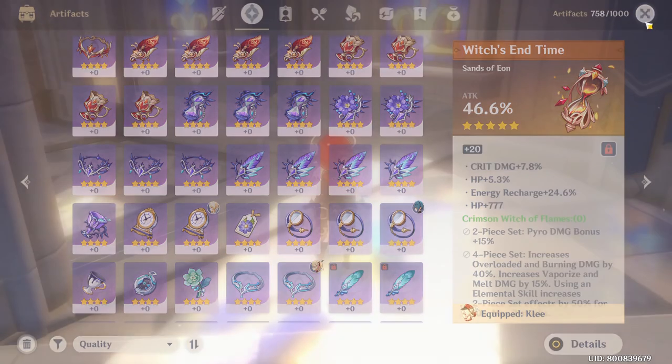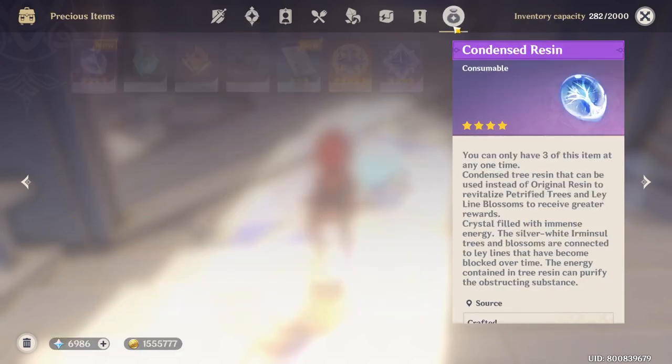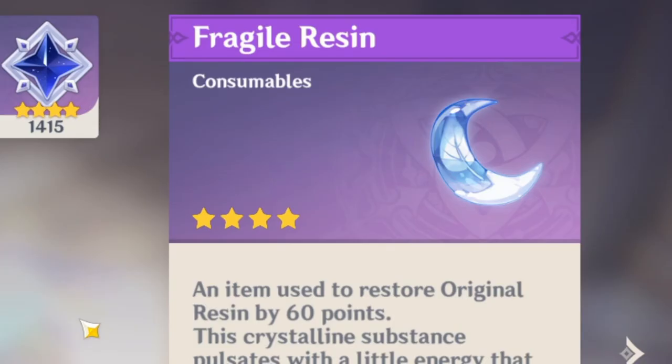One important key thing we need to talk about is Fragile Resin. This particular thing is very, very important. Fragile Resin is something you get occasionally for free throughout when you rank up Adventure Ranks and in Events.